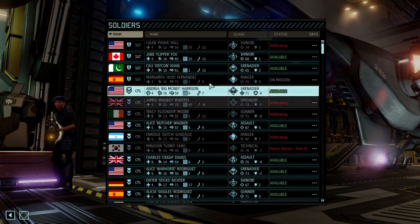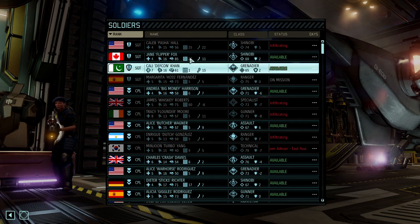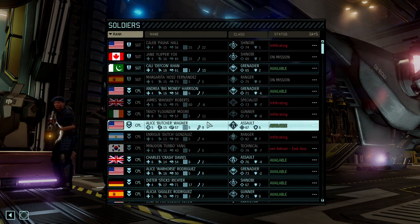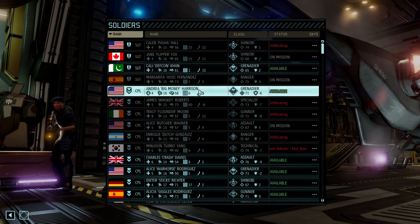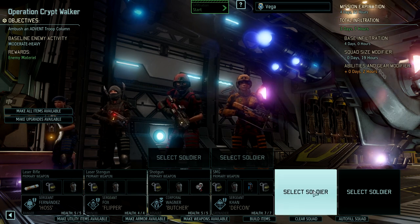Like Haas. Who else is going with Haas? I can't believe Kali Khan is one of my highest ranking people now. Haas, Flipper, Butcher — yeah, you're in. Big Money and DEFCON, both are 16 movement. DEFCON has more health, even if lower aim, but you're a grenadier. So yeah, DEFCON, you're in.